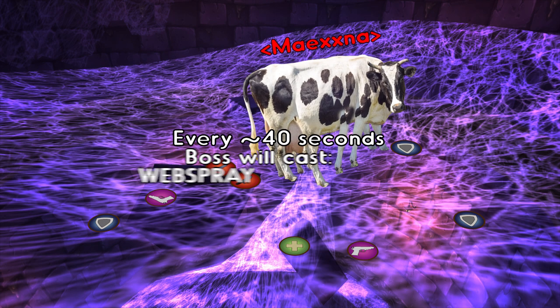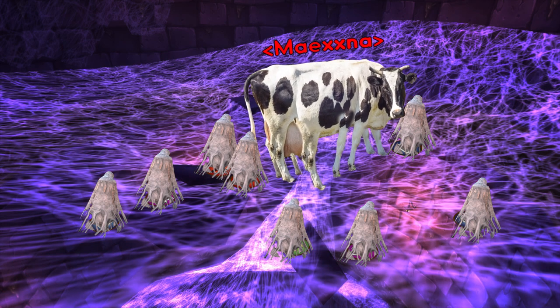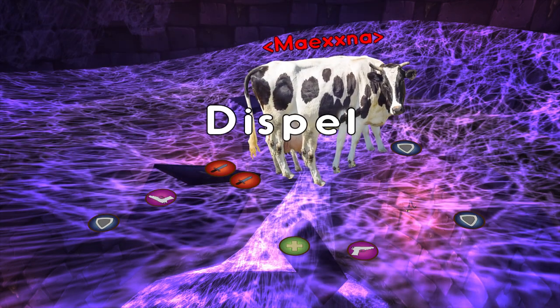Every 40 seconds the boss will cast a Webspray which will stun everyone in the raid for 8 seconds. Pre-hot the tank and maybe pop some cooldowns too if you need. Dispel poisons, use nature resist pots or gear if you need it. Kill it.